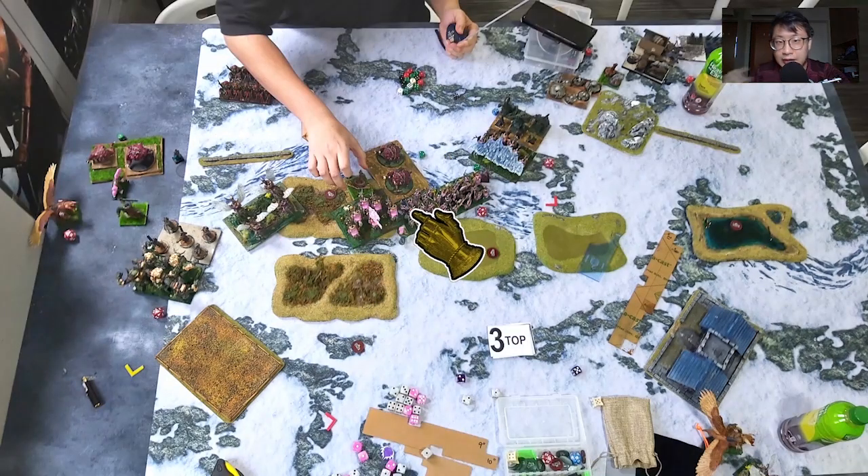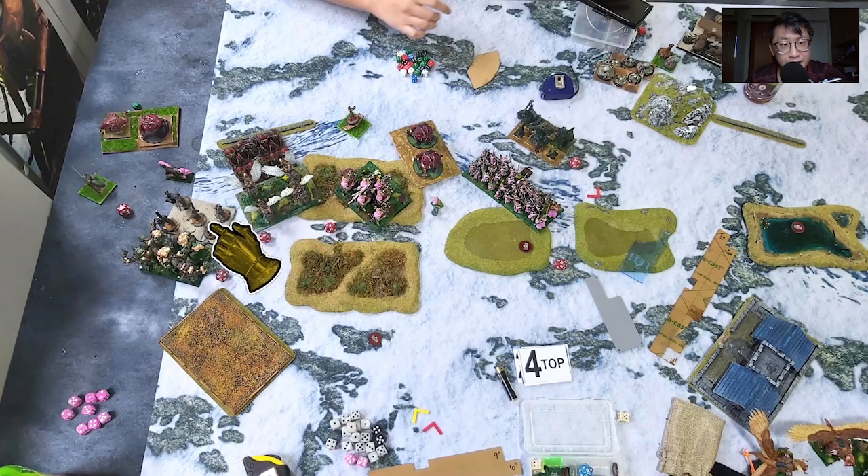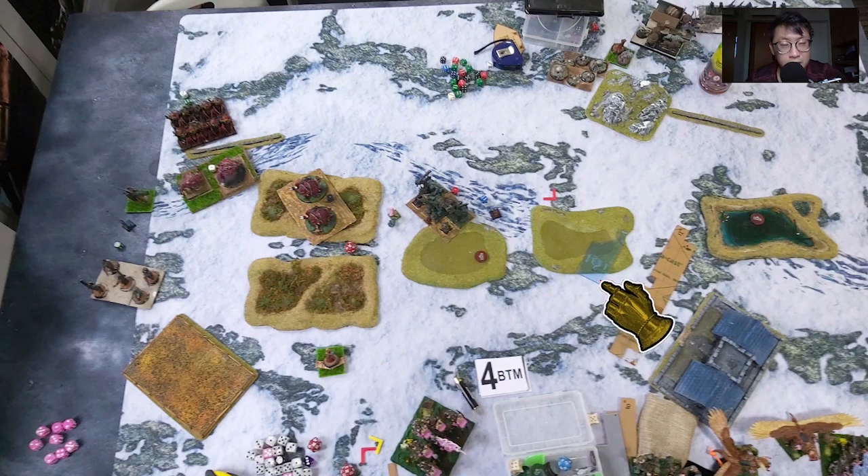Notice how interestingly angled the forces are. My beast of nature is deployed out on the flank — I didn't deploy all the way in the corner because of the terrain there. My beast of nature is meant to swing towards the center to threaten the middle. Everything shuffled and on his side he used the terrain to block his flank — so my beast of nature couldn't charge those units. That was very good use of blocking terrain to protect the outermost units.